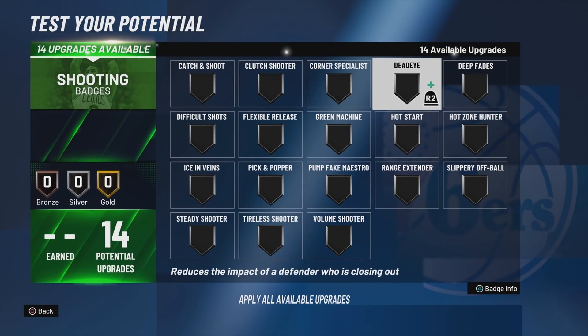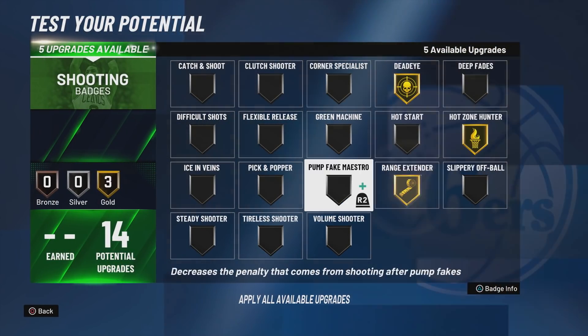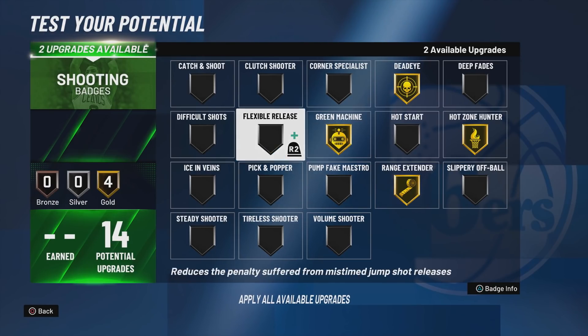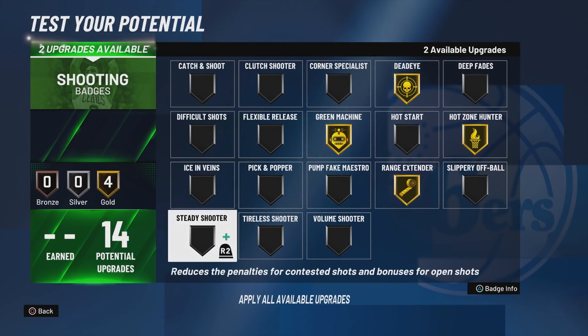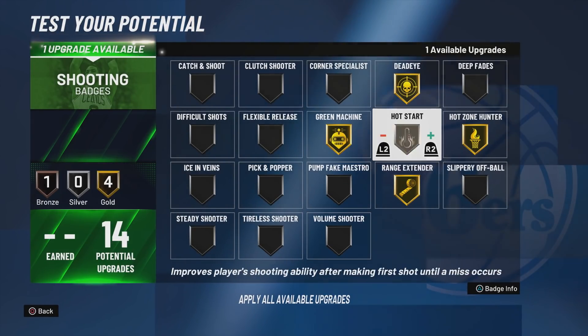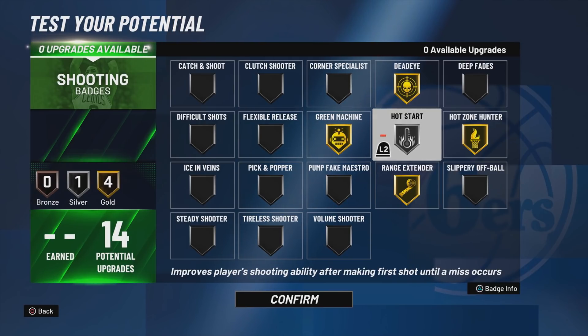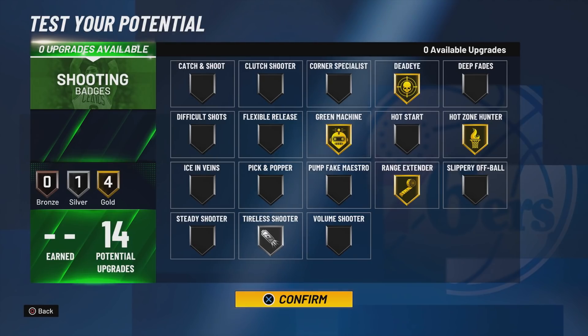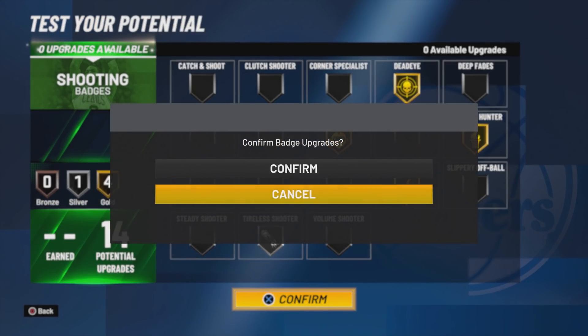For the shooting badges, the four core shooting badges are hot zone hunter, range extender, green machine, and deadeye. You get those four and then you have two left over — you can go difficult shots, tireless shooter, volume shooter, or hot start. You can't go wrong with any of those. Personally, I'm going to go with tireless shooter on this build because I'm going to be dribbling a lot and want to get some good clips — tireless shooter should come in clutch.